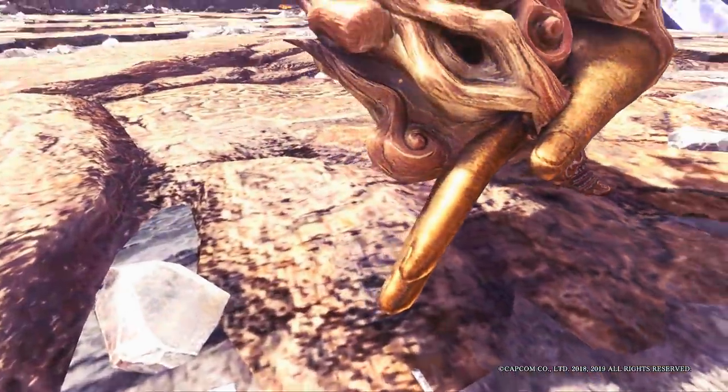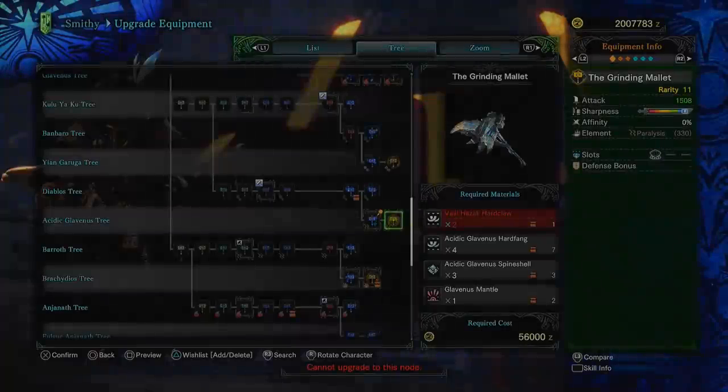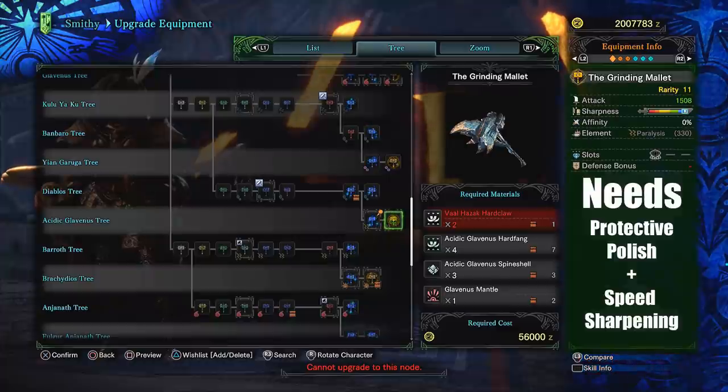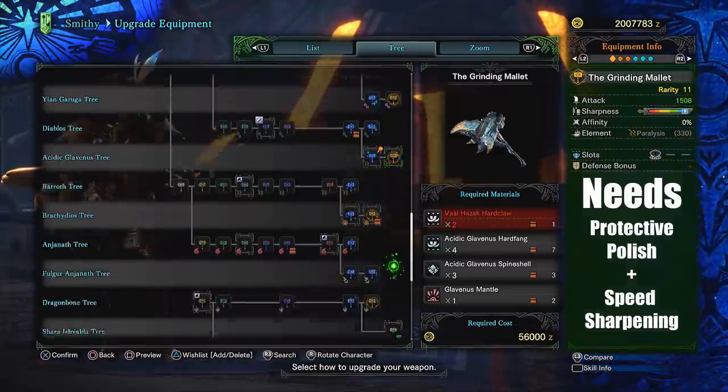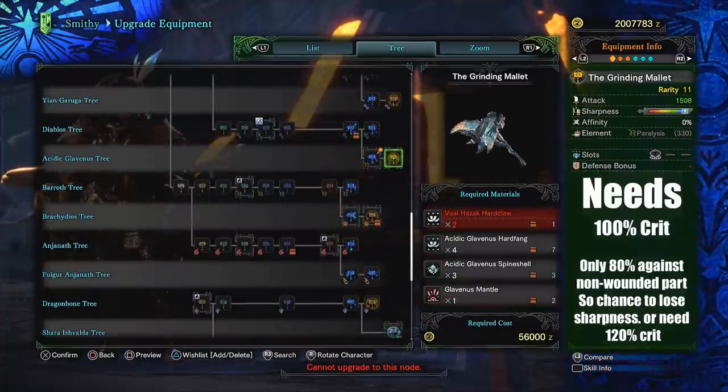But really there's only two hammer options for highest damage: Acidic Glav and Shara's. Acidic Glav's downside is it has a sliver of purple sharpness, so you're forced to run protective polish and speed sharpening, lest you'll dip into white constantly and lose that 1.39 multiplier, and without speed sharpening you're spending 5 seconds sharpening and losing damage or kill time. The other route is Master's Touch, but you have to reach 100% crit — and not only 100% crit, but it requires you to wound body parts constantly, thus you're basically having 80% crit chance during those moments, and Acidic Glav's hammer will dip into white on non-crits.